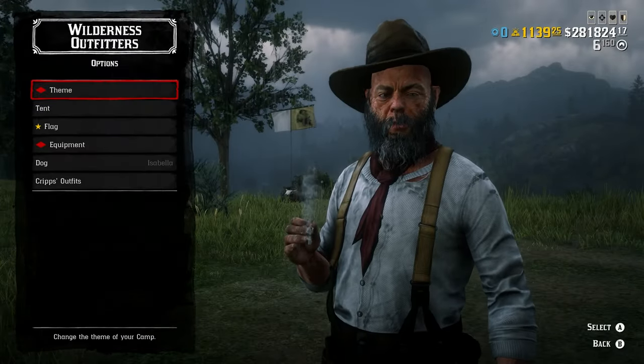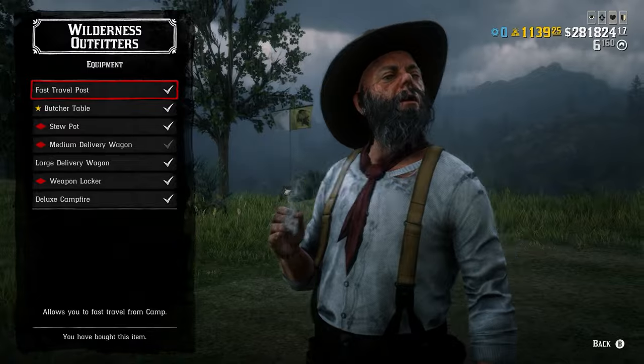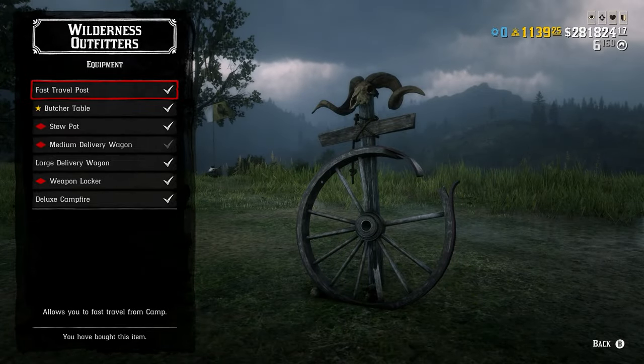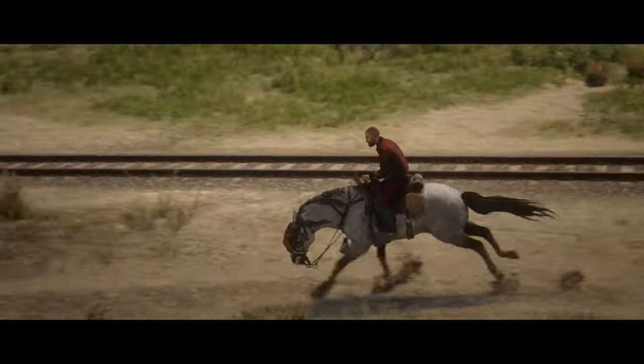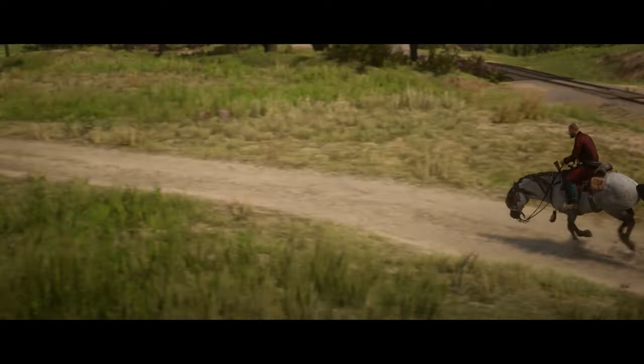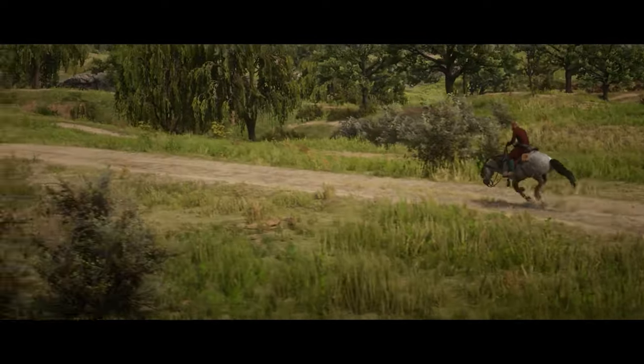Tip 4: To save hours of time in the long run, purchase the fast travel post at your camp. Trust me, this one is a game changer. Tip 5: If you want to auto travel to any destination, set a waypoint and then enter cinematic mode. This will auto travel you to the waypoint.